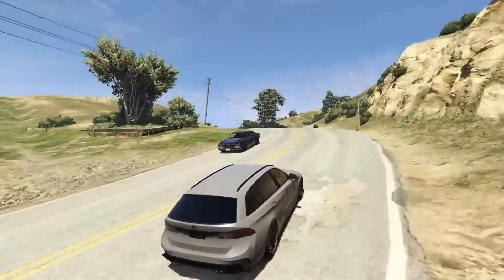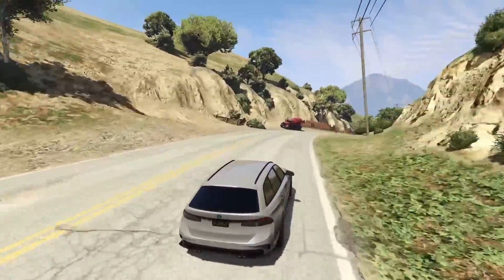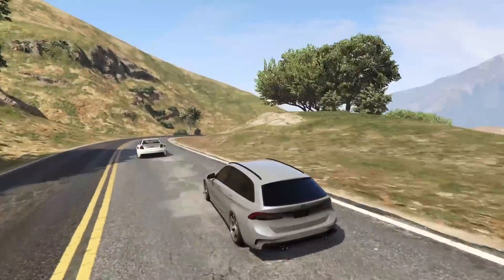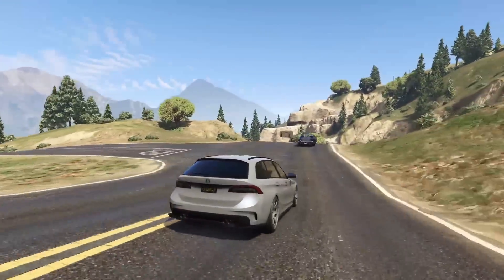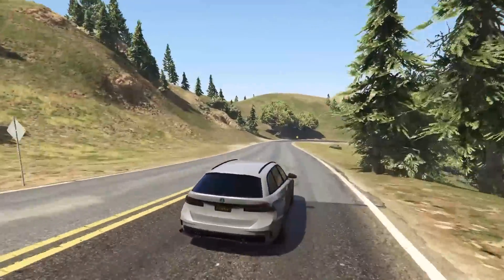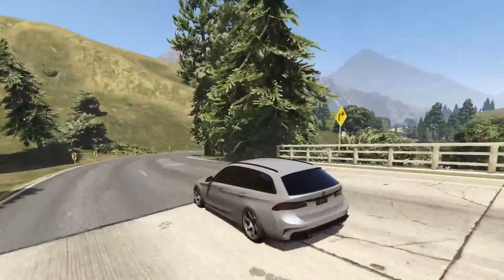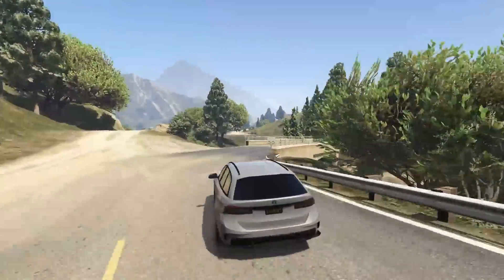Now let's talk about the Ubermacht Reinhardt's performance. This is one of the fastest sedans in Grand Theft Auto Online. Technically it's within the sedans category — not an estate or wagon category — but I guess it makes sense that it's classified as a sedan. The performance in free mode is pretty good and I do like driving this car a lot. I have noticed something though: if you put the most bottomed-out suspension on it, it does tend to understeer. However, with the second-to-last suspension option, it's not understeering, which is very interesting. That's something you guys might want to keep in mind.